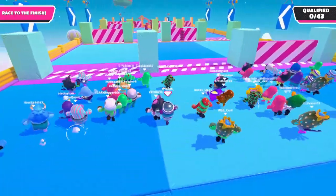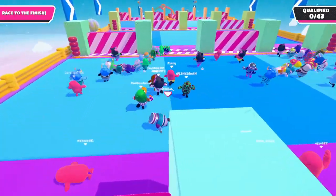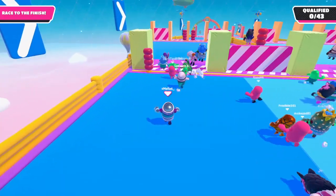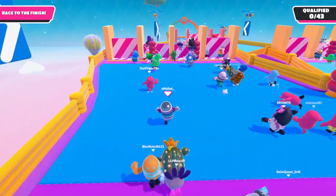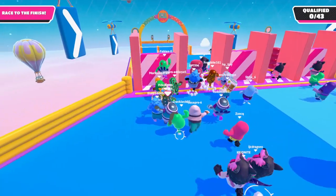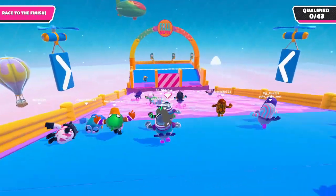Gatecrash is probably one of the most often occurring game modes and it's pretty easy throughout, but the part that gets everyone is the end bit with the slime. It's actually really easy to predict which one you can go through. Once you know how to get in every time, it's basically an instant qualification because so many people can't do the jump properly, so even if you're lost you're still fine.